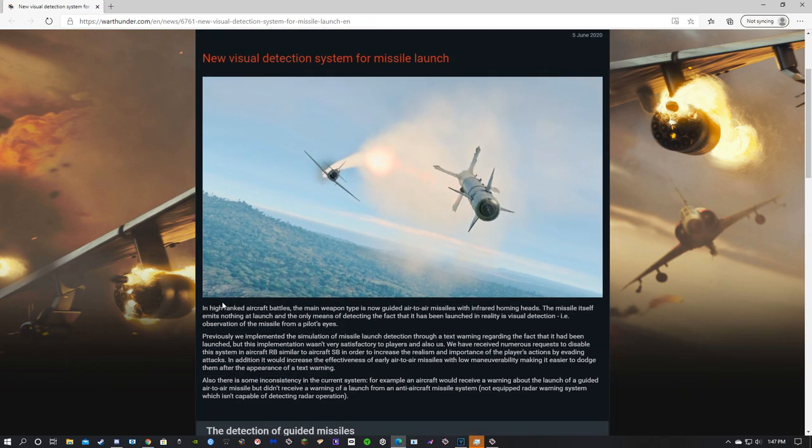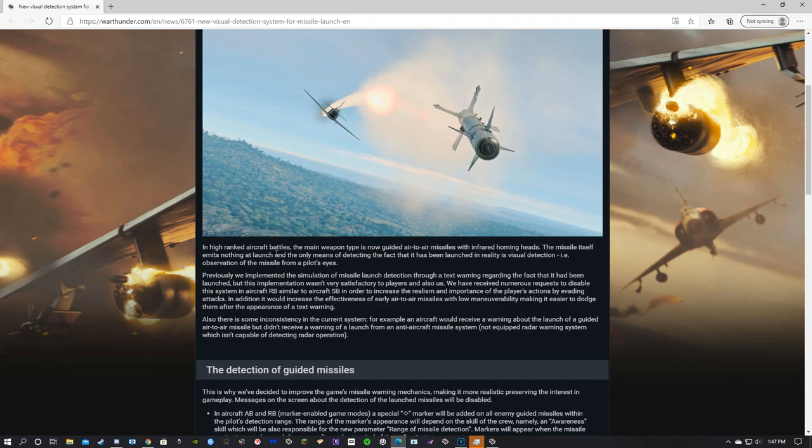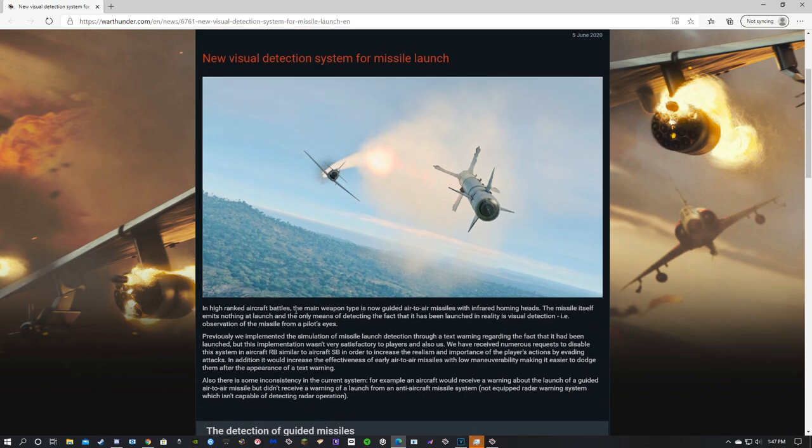So what Gaijin says is: in high-ranked aircraft battles, the main weapon type is now guided air-to-air missiles with infrared homing heads. Some of this is kind of weirdly worded, or I'm just reading it wrong. Because 'the main weapon type' — I guess you could say that it is the main weapon.